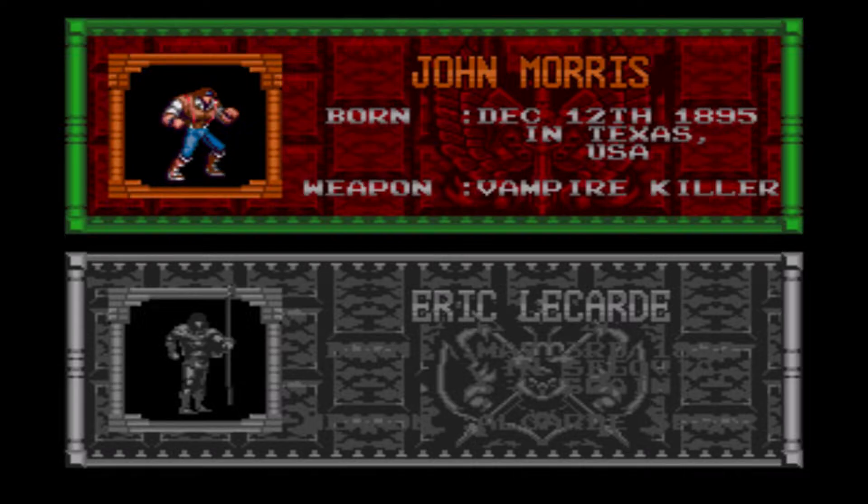Unlike other Castlevania games, we can actually choose our protagonists. There's two different ones. John Morris, born December 12th, 1895 in Texas, USA, weapon the Vampire Killer. The idea for this game is that it takes place in the Castlevania universe, but the one defining feature is that the Dracula novel — the Bram Stoker novel — actually occurred in this world. That's where John Morris comes in; he's related to Quincy Morris from the books.